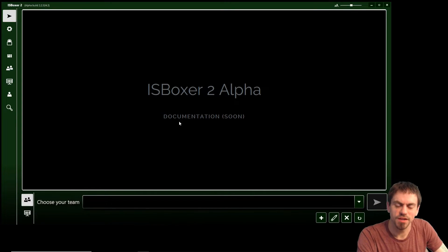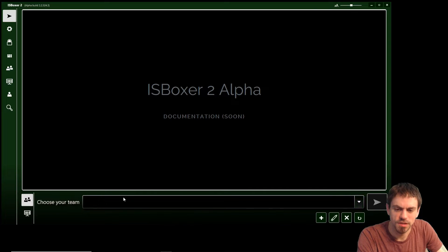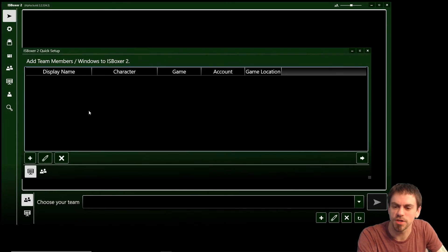Hi guys, I'm Joe the Multiboxer and I'm going to run you through some IS Boxer 2 Alpha first time setup. Here we are with IS Boxer 2 Alpha and we've got no team in the dropdown. So let's go ahead and create a new team. We're not going to import from IS Boxer 1 — we're going straight IS Boxer 2 today.